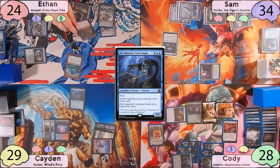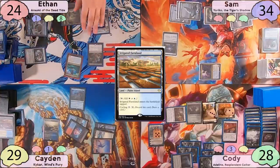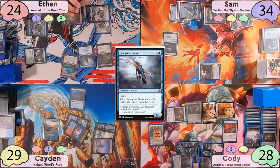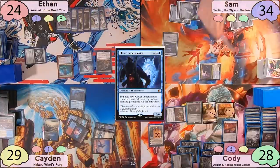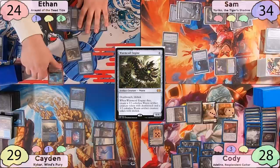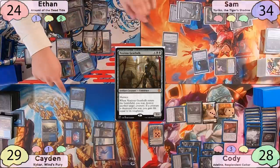Ethan taps for 5 and casts Incarnation Technique, choosing to demonstrate it and choosing Sam for the target. Caden responds by cycling Irrigated Farmland. Ethan mills Peregrine Drake, Cyclonic Rift, Wormcoil Engine, Mind Stone, and Sol Ring. He puts Peregrine Drake to the battlefield, taps a mana, and untaps 5 lands. Sam mills 5 and brings back his Clever Impersonator, copying Jegantha Taxus. Ethan then resolves his last copy, mills lands and Sir Conrad, and brings back Wormcoil Engine. Ethan then gives Noxious Gearhulk Encore by activating Araumi, encoring out 3 Noxious Gearhulks, destroying 2 Jegantha Taxuses and Adeline, and gaining 12 life.